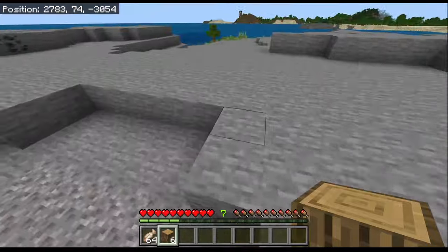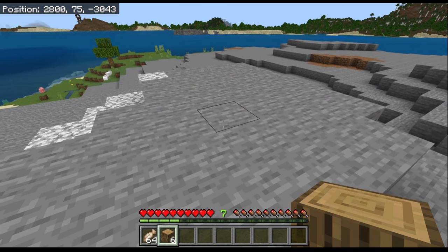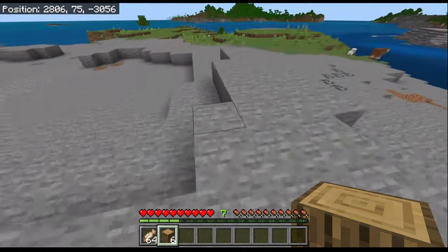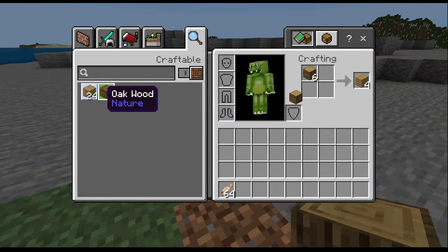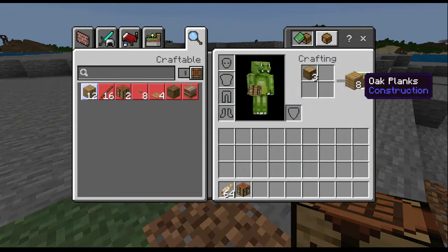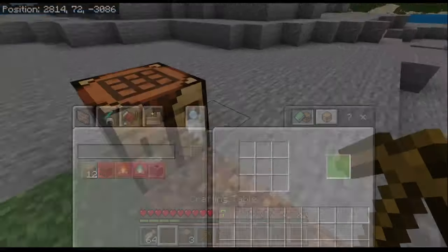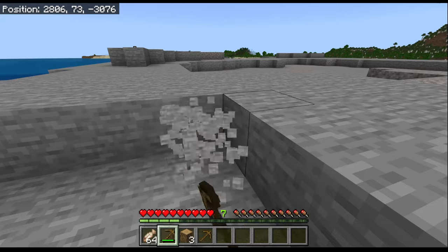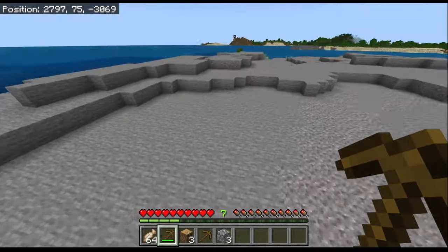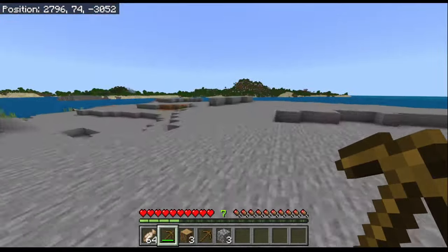At some point we'll eventually get an ender chest — I'm going to hold off on that as long as I can, probably until I can no longer stand not having wings. We've got a nice big area with plenty of stone, so let's get a crafting table going. I'm thinking up on this hill would be a good place to set up camp. It's a bit barren with all the rock, but we can work on that later. Let's get some cobblestone for our first pickaxe. There's some nice gravel veins and some copper as well — that'll be nice.